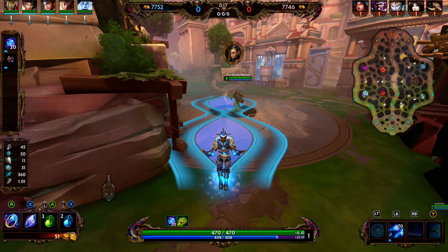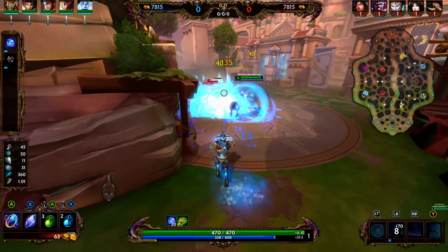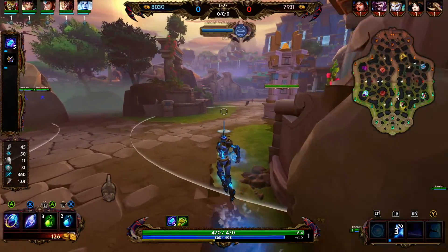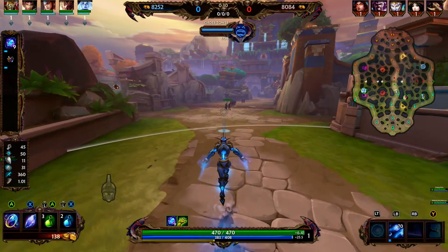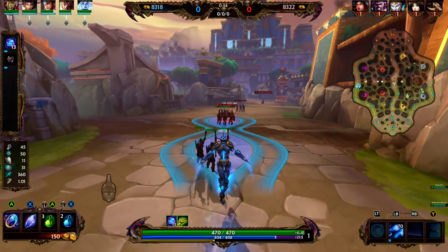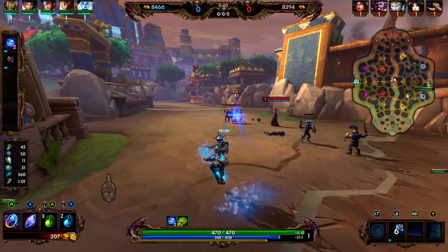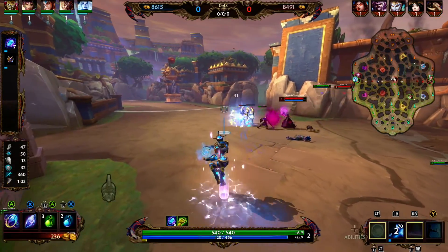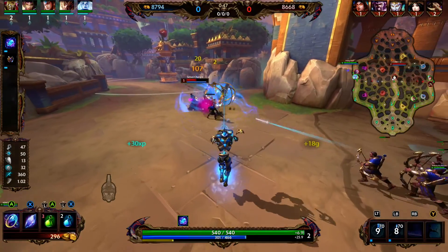While active, Janus opens a multi-dimensional rift. Enemies who pass over the rift are slowed and marked with phase. Targets marked by phase take additional magical scaling damage when hit by Janus's damaging ability. The phase slow is 25%. Additional scaling is 20 at level 1, 60 at level 5. Rift duration is 3 seconds at level 1, 5 at level 5. Movement speed is 10% at level 1, 30% at level 5. The passive duration is 5 seconds.